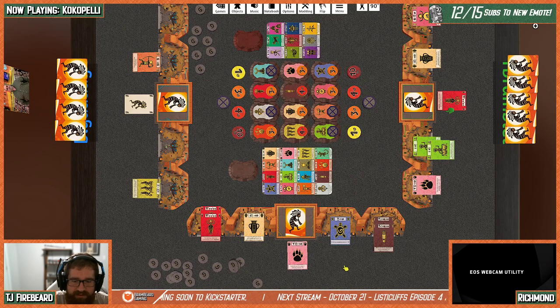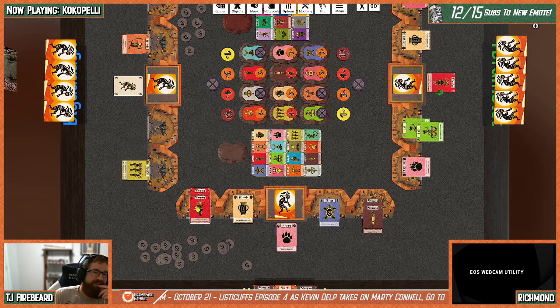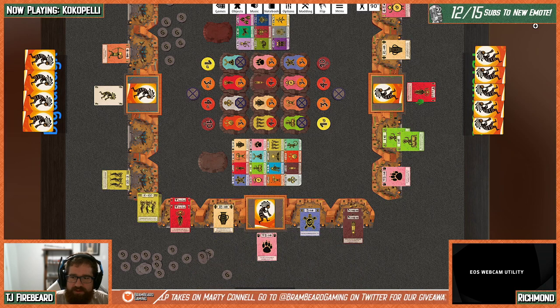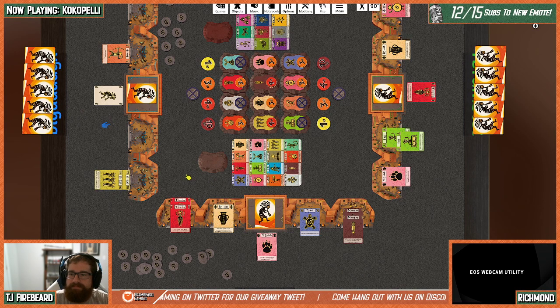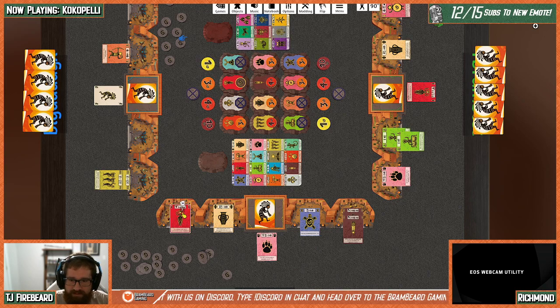Travis draws a card then extends a ceremony. Richmond draws a card and plays a spirit on a ceremony — since his yellow card doubles spirits, it counts as two, which closes the ceremony. He takes the victory point.